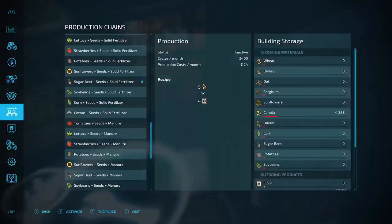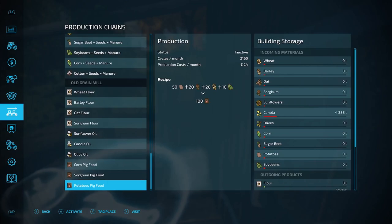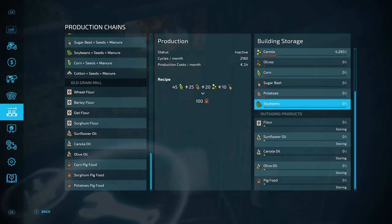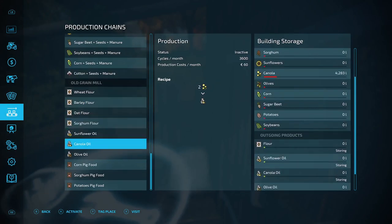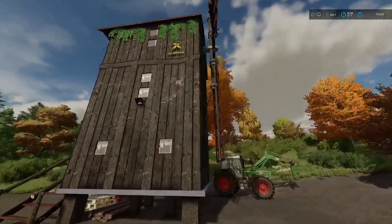As you can see, we have wheat flour, barley flour, oat flour, sorghum flour, sunflower oil, canola oil, olive oil, corn pig food, sorghum pig food, and potato pig food — quite a lot of options. And then outgoing materials — obviously all in there. Quite a cool selection of stuff. So let's get canola oil activated — let's see how we go on. It's 3,600 cycles per month, so it's not that fast, but it will chug along. Look at that — it's a-moving. Fantastic.